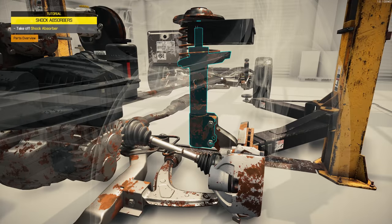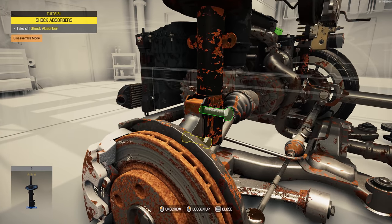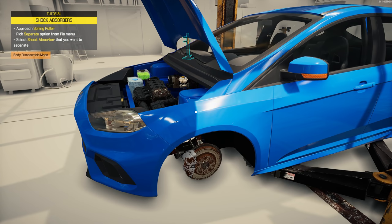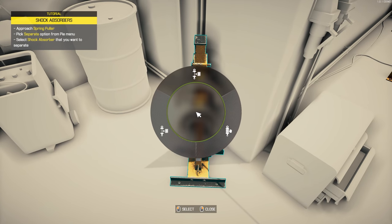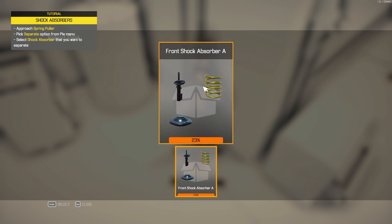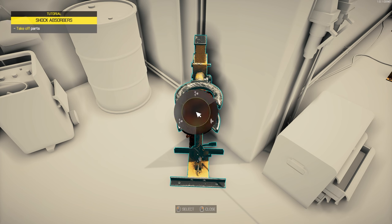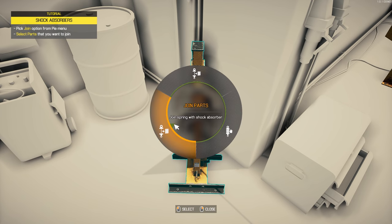Check the shock absorber — this is what takes the punishment when you go over heavy bumps. In the old games you had to take the whole brakes off — the calipers, the brake discs — before you could actually reach the suspension. That seems to be different now. Approach the spring puller — this is completely new to me. Did they actually use these? I guess so — it separates the parts. Take off all the parts and then select join.